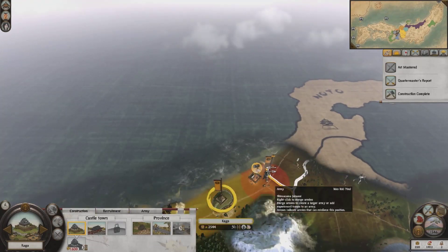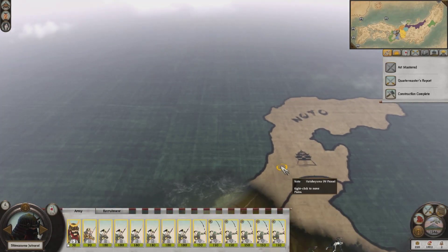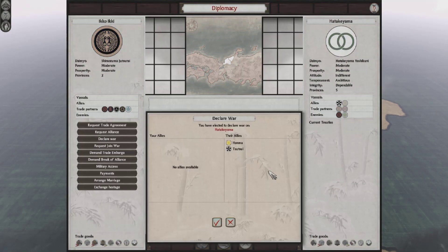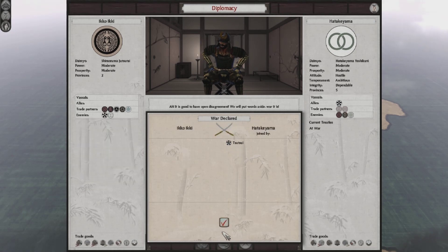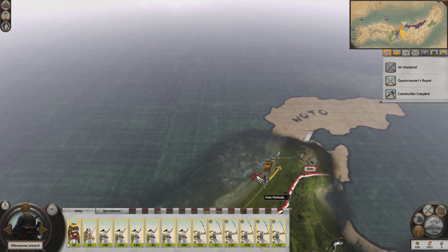Let's take this army and march. We're going to declare war on the Harakiyama. Their allies are the Hanma — these are the guys with the gold mine — so it's okay if I'm at war with them and the Tsutsui. The Hanma didn't join the war, which is good, because they won't be expecting me to attack them at this point.